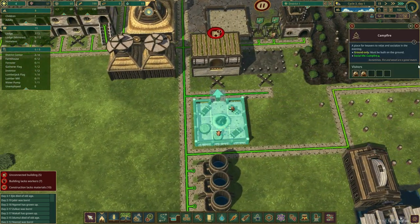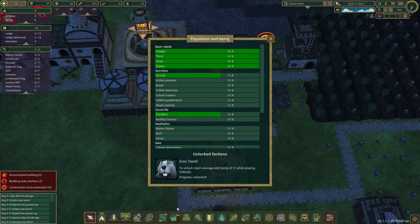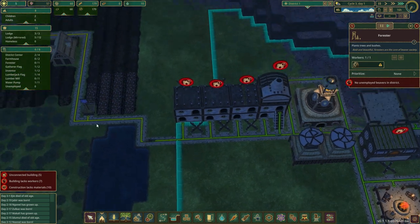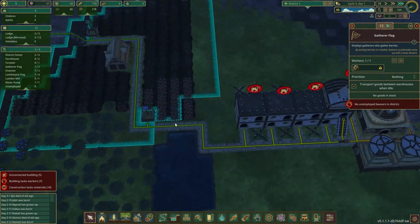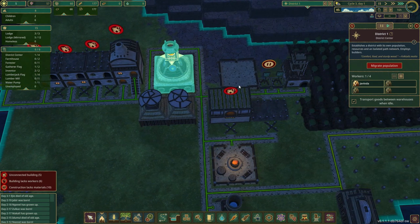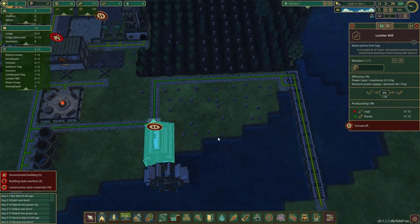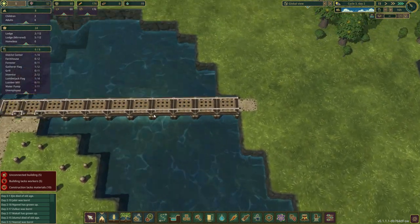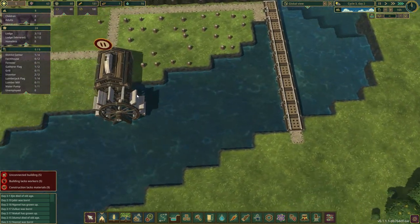The campfire once it's built can increase the life expectancy by 25%. And there it is right there — look, it holds five beavers at a time. We need some more food for them to eat and we need more campfire. The dam has been built. As you can see, water is still flowing through it, however when a drought comes it will hold all that water back from disappearing.